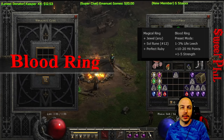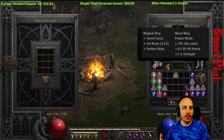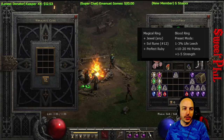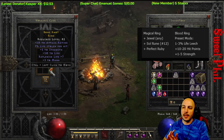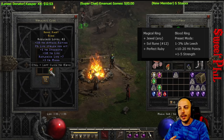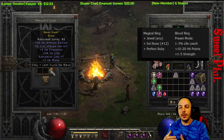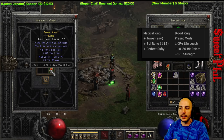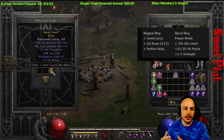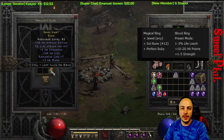The Blood Ring is another way to get life leech on your character. You need any magic ring, a jewel, a Sol rune, and a perfect ruby. This one rolled with 50 life, some strength, but no resistances unfortunately. You can get faster cast rate, mana leech, more life leech depending on your character level, dexterity, and anything else that could roll on a rare ring can also roll on this crafted ring.